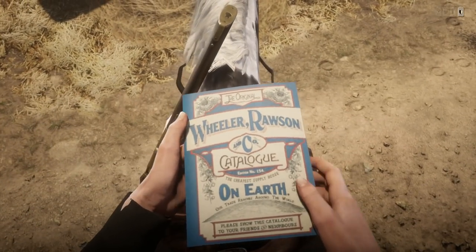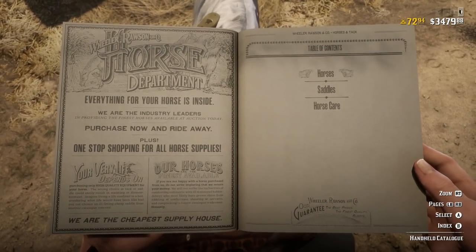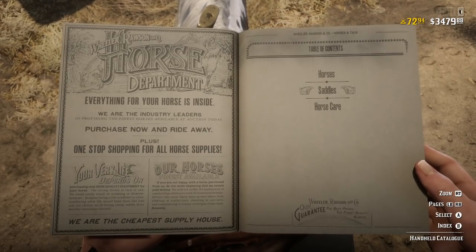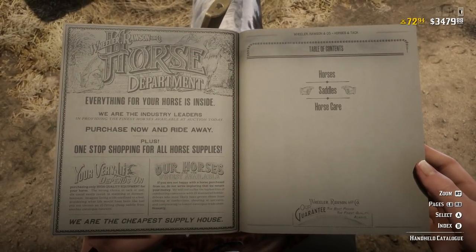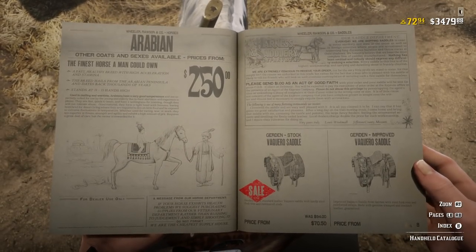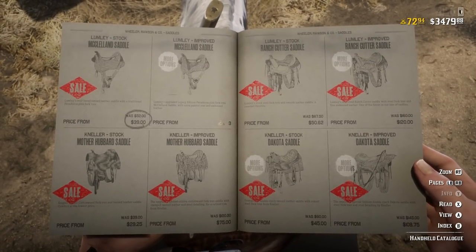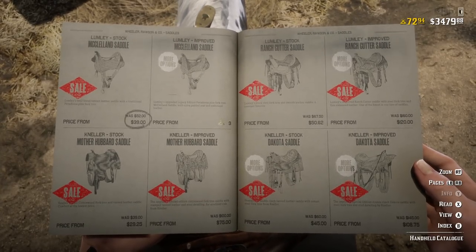Pulling up the catalog, the last thing I really want to cover is horses and saddles. I waited to buy my first horse, the Missouri Fox Trotter — which I'm currently riding, the silver dapple pinto color — until I was level 58 to get it. You can get saddles at a different time though. Unfortunately the special saddles aren't discounted in the catalog here, and at least during this week none of them are discounted — I did check that earlier.